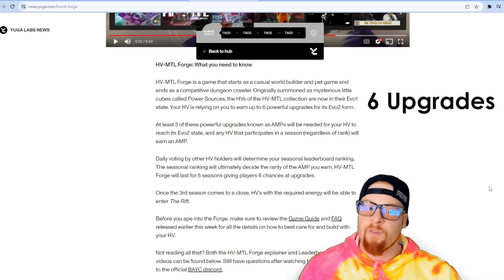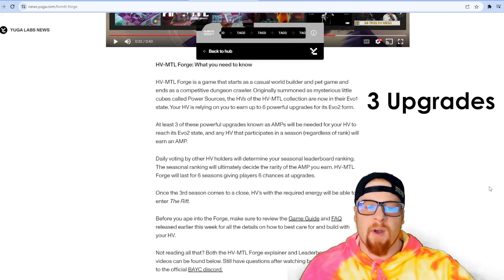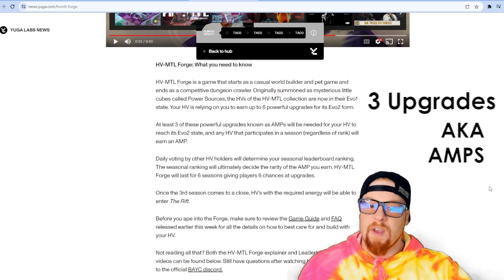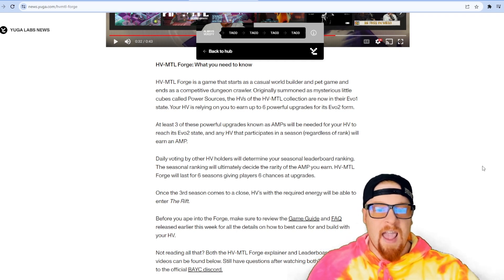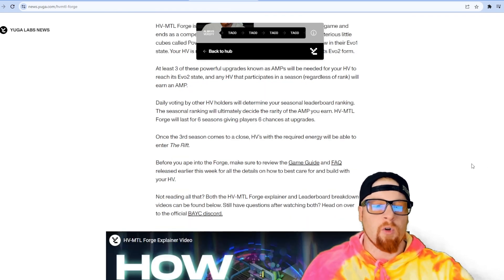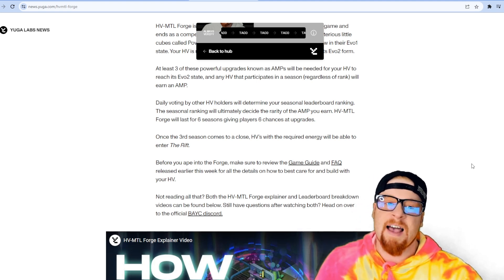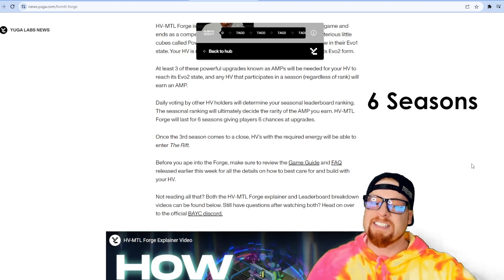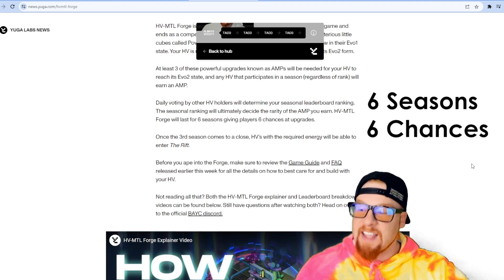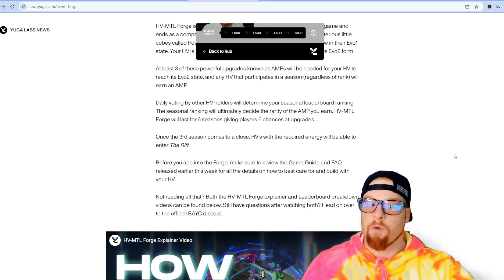Your heavy is relying on you to earn up to six powerful upgrades for your Evo 2 form. At least three of these powerful upgrades, known as amps, will be needed for your heavy to reach its Evo 2 state. Any HV that participates in a season, regardless of rank, will earn an amp daily. Voting by other heavy metal holders will determine your seasonal leaderboard ranking.